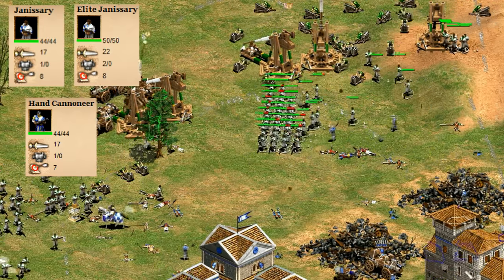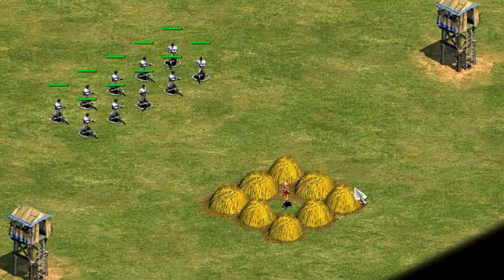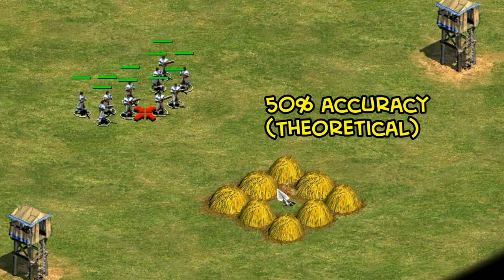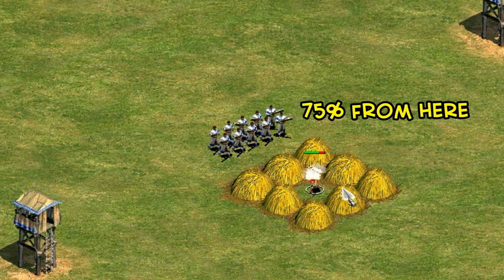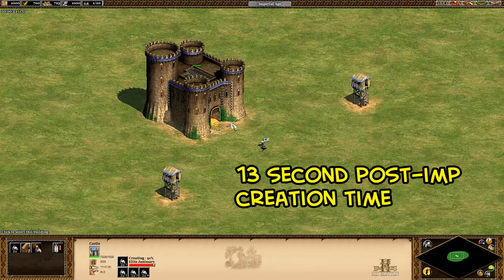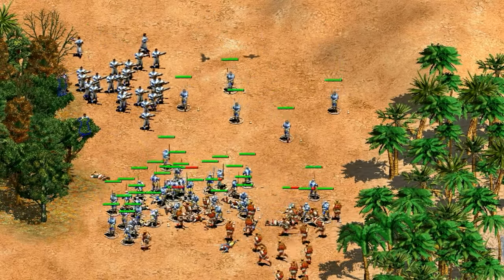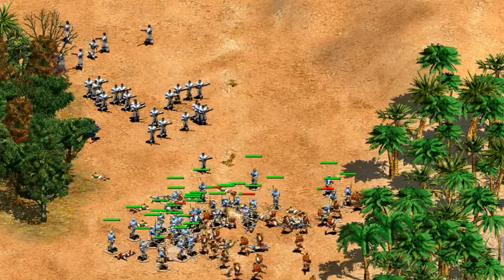Looking at the stats before and after elite for the Janissary, there are a couple of hidden things. They technically have 50% accuracy but in practice it's about 60% at long range and 75% within a few tiles. They also have a 17 second creation time from a castle before conscription and just under 13 seconds after. The 8 range may seem average but it's pretty impressive in castle age where most crossbows and mangonels only have 7.